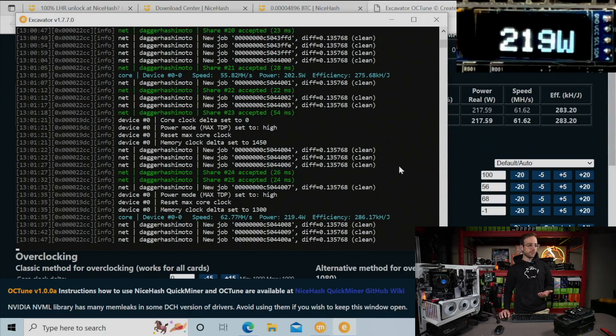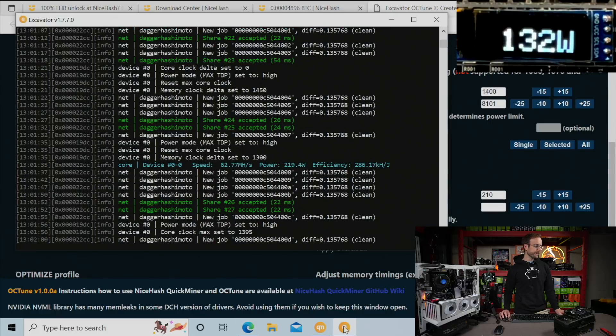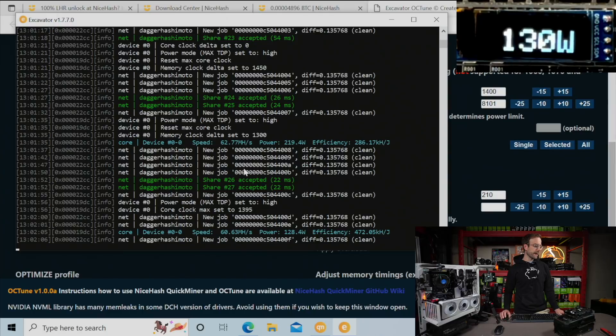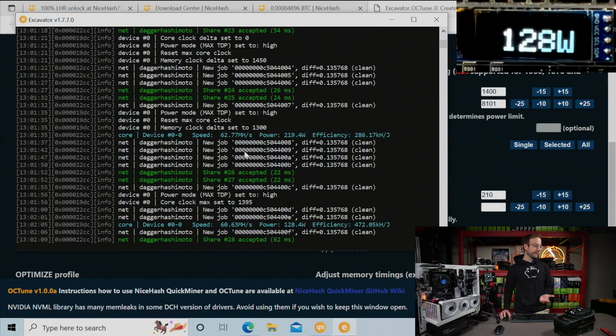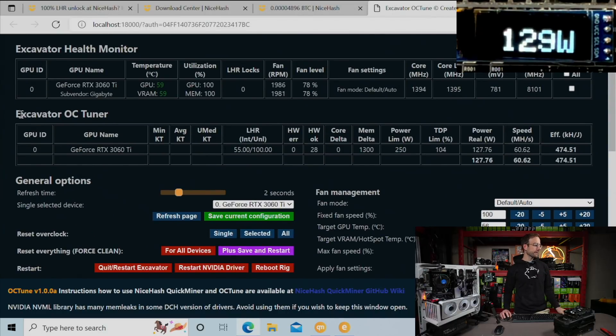The next thing is to set your core clocks. I know this GPU likes around 1400 for its core clock, so I'll set that in the alternative method for overclocking. We'll see that quickly set in the miner to 1395 — it's always a plus or minus five when you set the core clock. I've now gotten about 60.63 mega hash for 128 watts. You can watch all this happen live in the Excavator OC tuner. It tracks your efficiency too — on this GPU, I'm chasing about 0.48 efficiency, so I can still do a little tweaking, but I'll save that for another video.